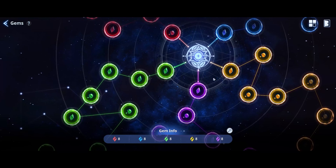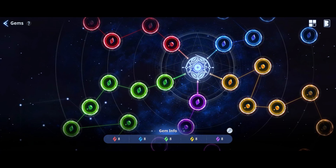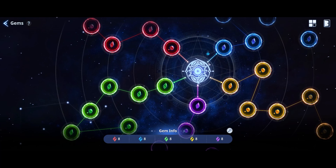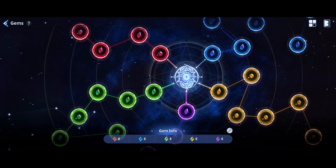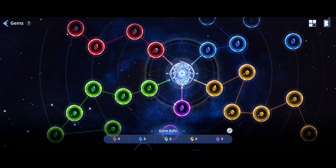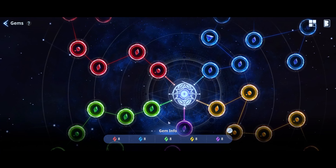When you first get this, you don't have to be picky. Your main goal is to unlock all the slots, and to do this you basically go around in a circle — one of each color in a circle — and then you unlock the next row, so on and so forth. So as you're doing this, whatever gems you can get, just go ahead and throw them in there, it doesn't matter at this point. You will replace them eventually.